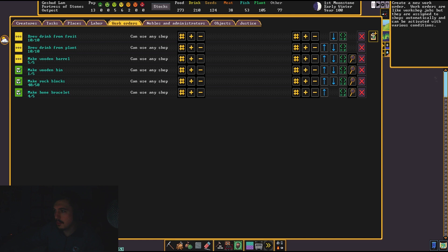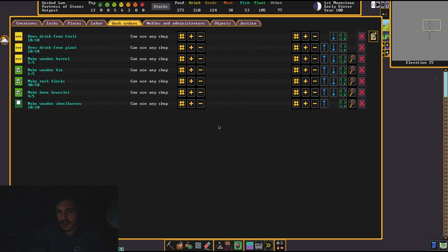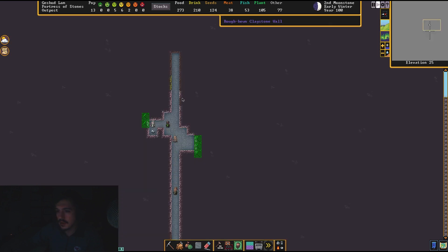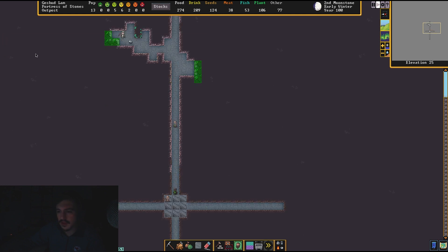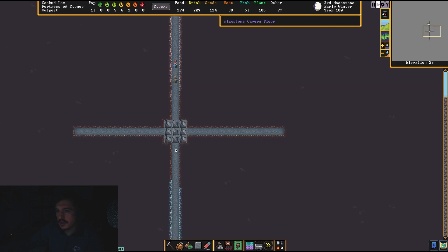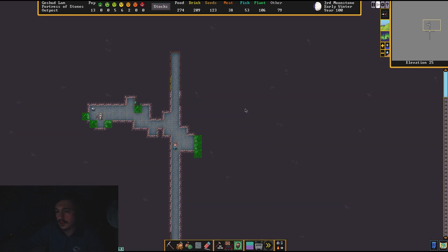Let's make some wooden wheelbarrows, because they are moving mighty slow with stuff in their hands — let's make five. Our miners are going to automatically mine this stuff out. Here's some turquoise, which I don't think I've hit before — it's one of my favorite rocks in real life. We're also going to do it for jewels too: if I just click that, the miner is going to automatically mine this one too. That's pretty handy.